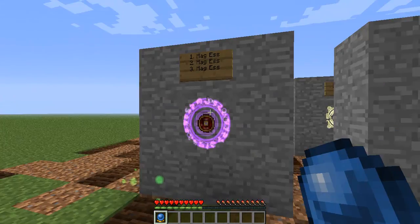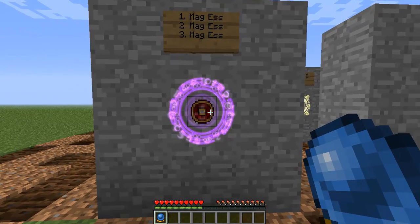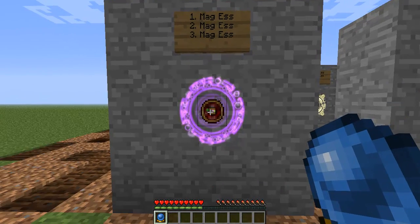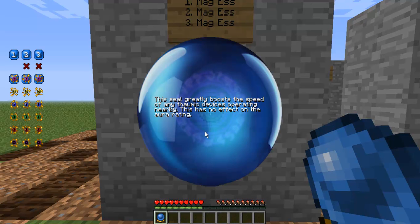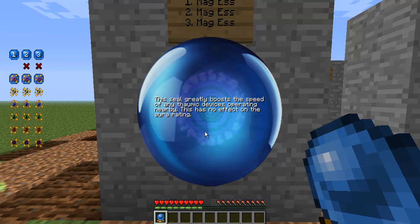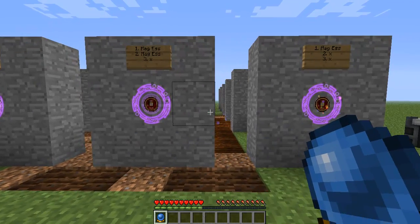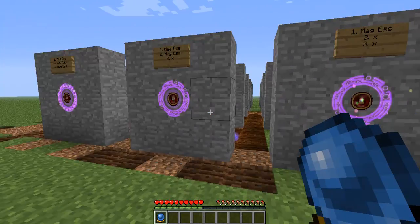The last one is all three together — three magic essences: one magic essence, two magic essence, and then three magic essence placed on top of it. That gives you this one: this seal greatly boosts the speed of any thermic devices operating nearby. This has no effect on the aura rating. So there you have it — that's the magic essence tree, I'd like to call it.